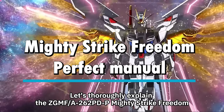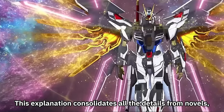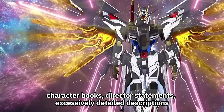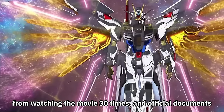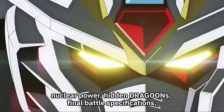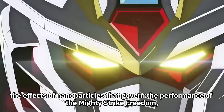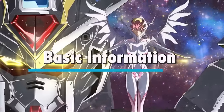Let's thoroughly explain the ZGMFA-262 PDP Mighty Strike Freedom. This explanation consolidates all the details from novels, character books, director statements, excessively detailed descriptions from watching the movie 30 times, and official documents. There's bound to be information you don't know. We'll cover everything from the disruptor that collapses atoms, nuclear power, hidden dragoons, final battle specifications, the effects of nanoparticles that govern the performance of the Mighty Strike Freedom, to the special techniques used by Kira.